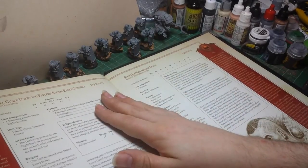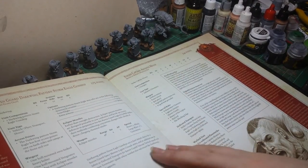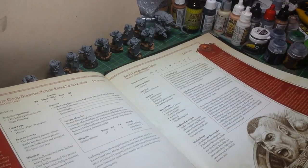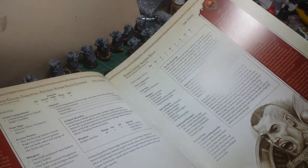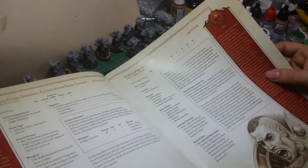They have a Darkwing Pattern Storm Eagle, which is basically a Stealth Storm Eagle with Eclipse Missiles. And you've got your captains - you've got Alvarex Morn, a basic Captain kind of character.